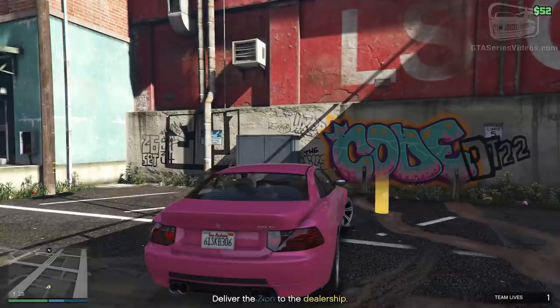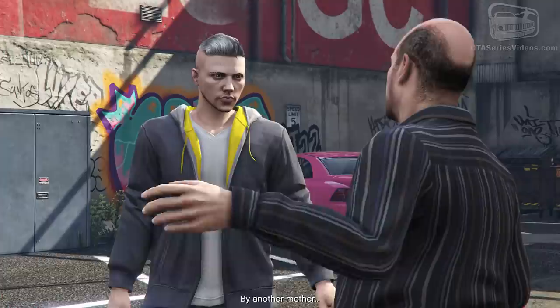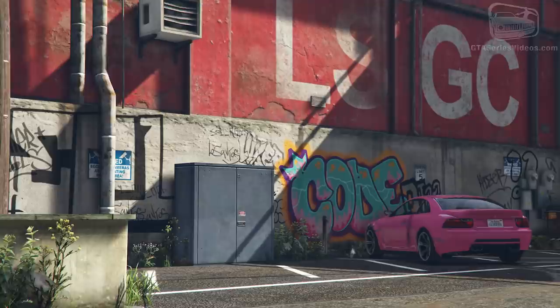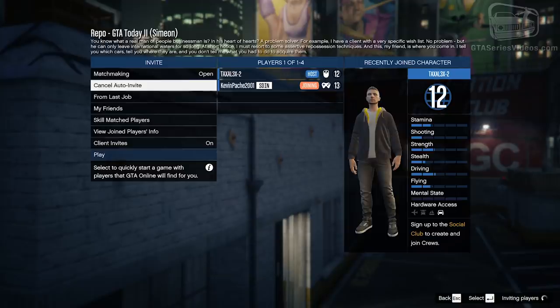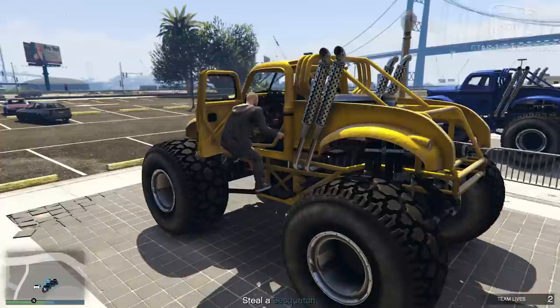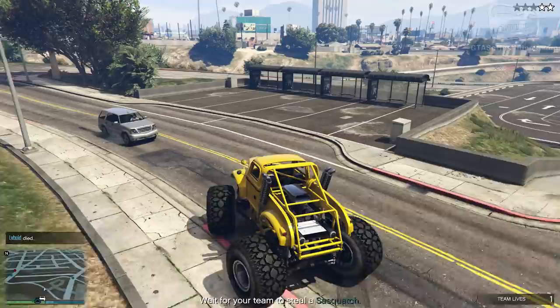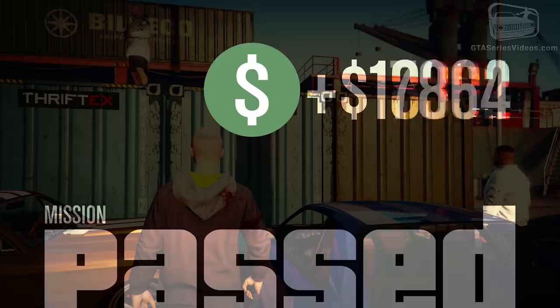Start by completing Simeon's missions first, then move on to Gerald's and so on. You can fire one mission after the other from the selection menu after completing the previous job. Always hit the auto-invite option and wait 30 seconds to a minute for people to join. Sometimes you'll find players willing to rank up and make some money, which lowers your costs and makes the missions pay a little more — thanks to a multiplier that gives a 10% cash bonus for every additional player in the lobby.